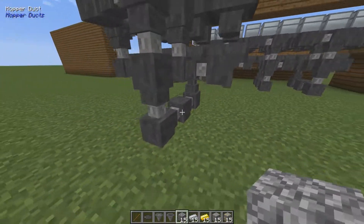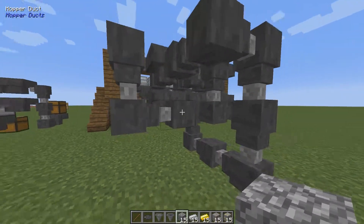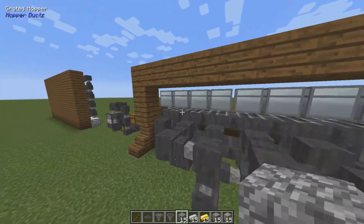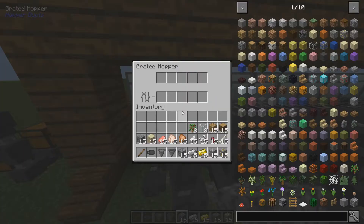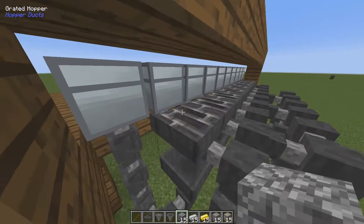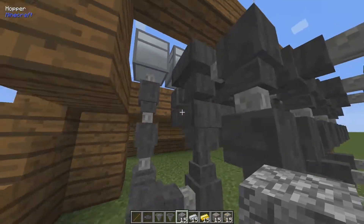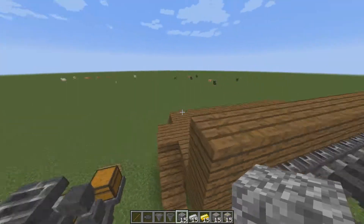The flow comes from the side, up here, then down to the lowest level and back out again — that's the entire pattern. This last one has woods in the filter, and this one has no filter at all — it's the available overflow chest. Even if we have no filter, items will not just go into that chest; they will be sucked down. Only items matching the filter will be sorted into the corresponding chest.